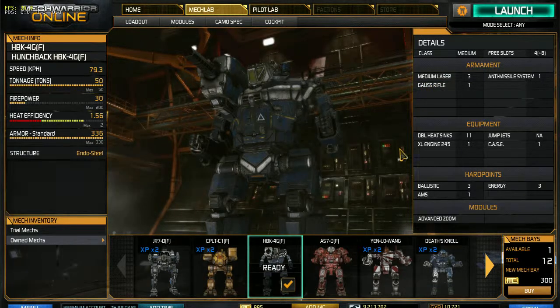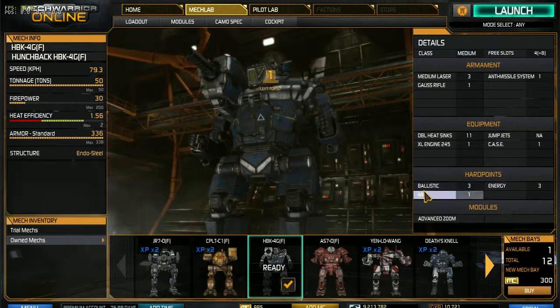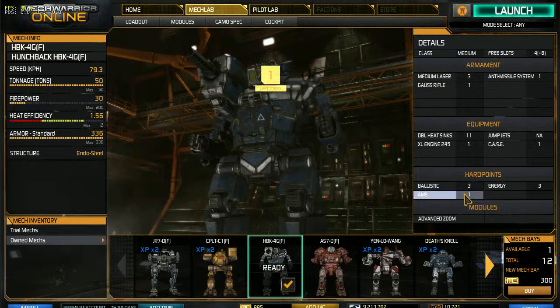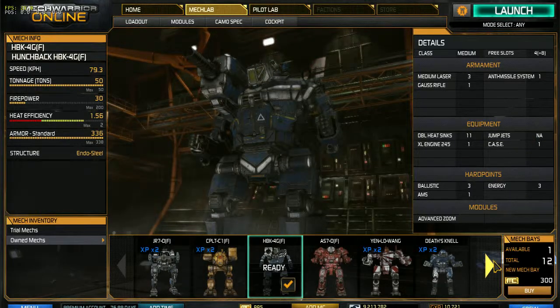You'll notice I have a much, much larger engine with a much, much higher top speed. No jump jets, of course, but I have an AMS, so I have defense. And I have the same amount of armor. So, I'm faster. I have longer range with my weapons. I produce less heat. I have less ammo to blow up. And I have defenses with the AMS. What does that mean? My mech is better. Gridiron: slow, too many guns, ineffective guns. My mech: much better. So much better.